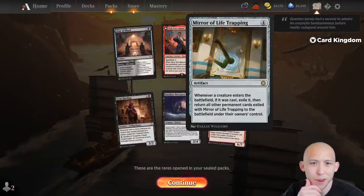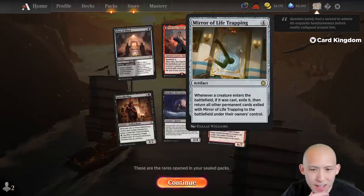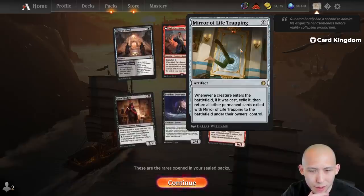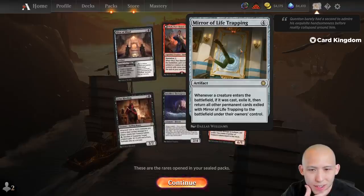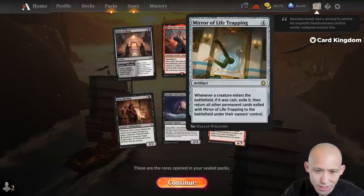I don't think I've ever seen this one — Mirror of Life Trapping, 4 mana. Whenever a creature enters the battlefield, if it was cast, exile it, then return all other permanents exiled with Mirror of Life Trapping to the battlefield under their owner's control. So if you have a lot of creatures with enters-the-battlefield abilities this could be good, though this feels more like a constructed thing.